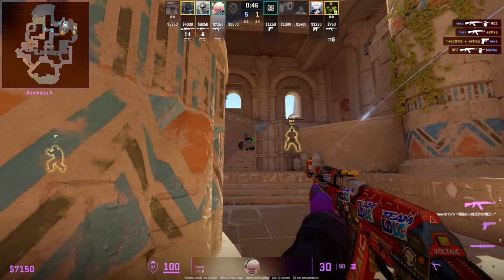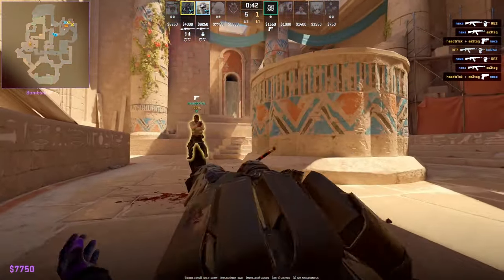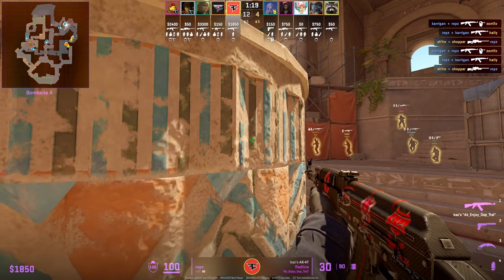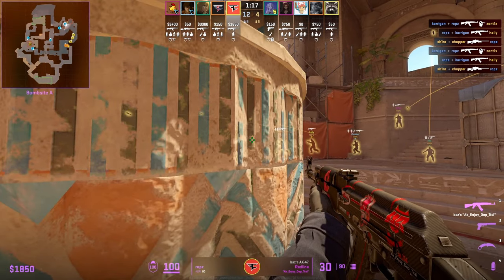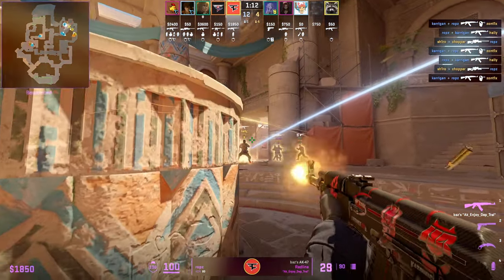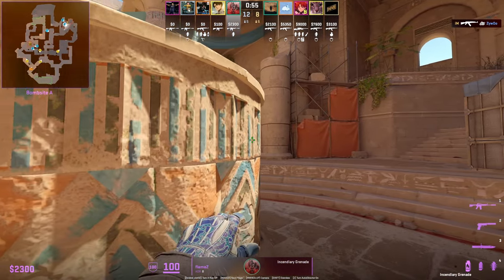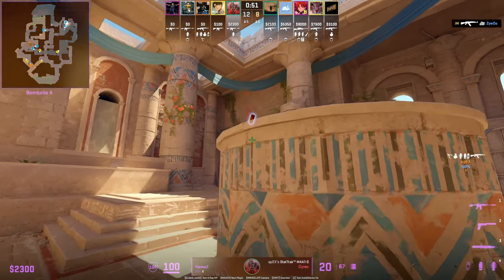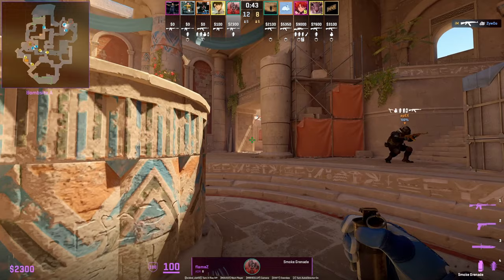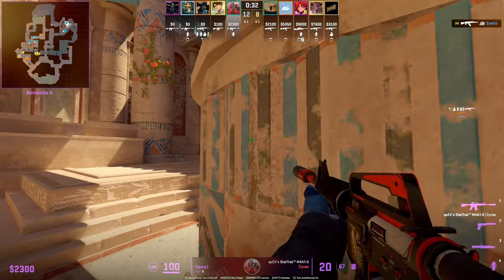Moving on to actually playing inside site — this can be a potentially strong angle, especially in pugs and premier matchmaking. This position is usually not molotoved out. If you do have a smoke, you can deploy it to your left or right side and play behind it inside site. Even from site you can jiggle peek, which we see Flamezy do here — he does a good job holding onto his utility, still having molotov and smoke.